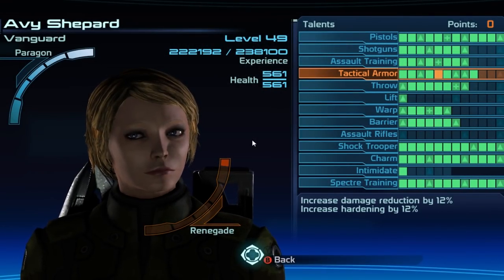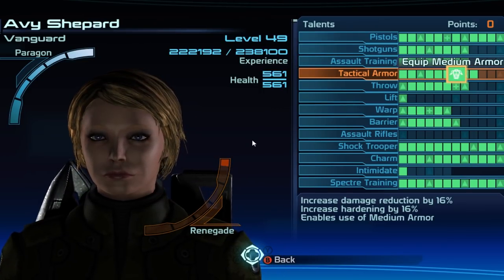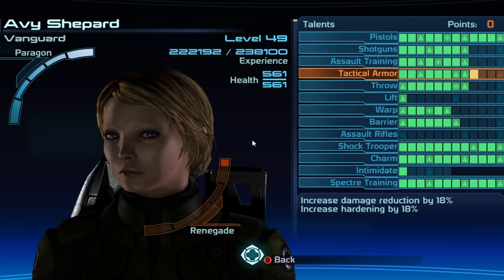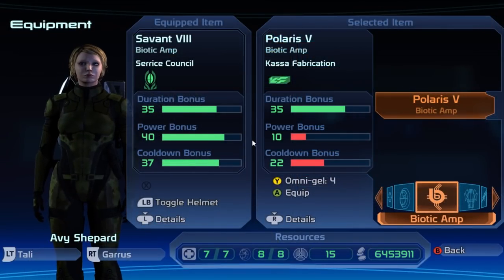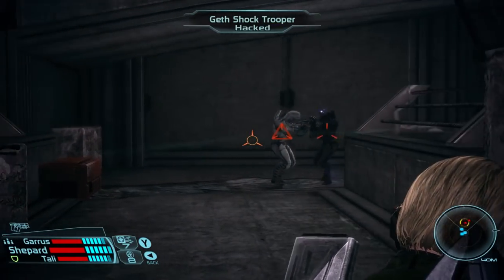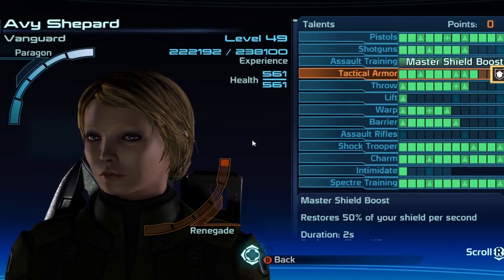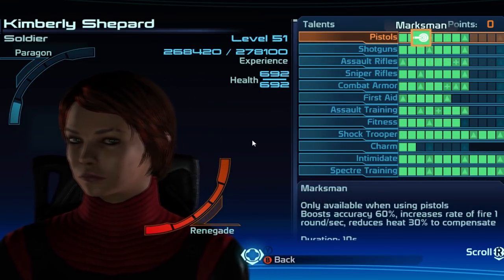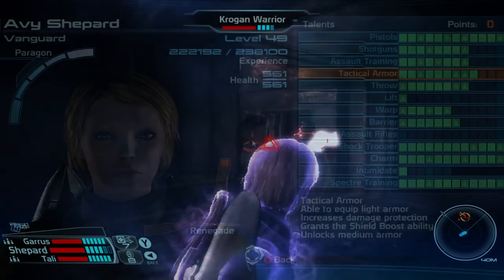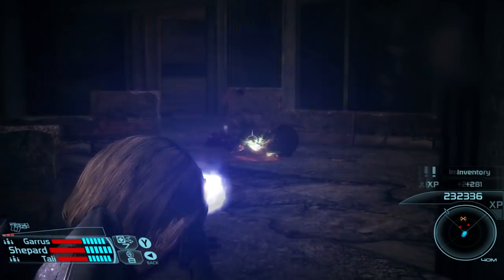Tactical Armor provides the Vanguard with higher physical damage protection, which is useful if your shields run out. It also provides your hardening stat, giving you increased protection from biotic attacks. This talent tree also unlocks the ability to equip medium armor and unlocks the Shield Boost ability, which allows you to recharge your shields and Barrier more quickly. While the Vanguard doesn't have as high damage protection and health as the Soldier, spending points into this class is essential, allowing the Vanguard to survive those few seconds longer while waiting for abilities to cool down.